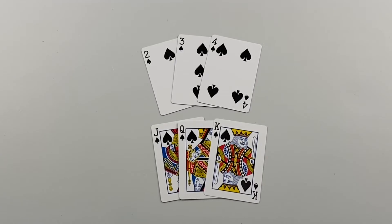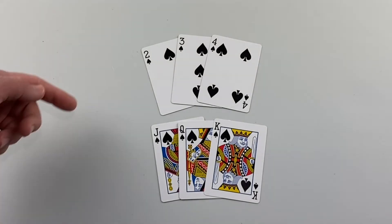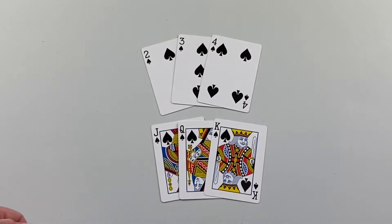There are two types of melds in this game. The first is known as a run. A run is three or more cards in the same suit and in sequential order. For example, a run could be two, three, four or jack, queen, king.